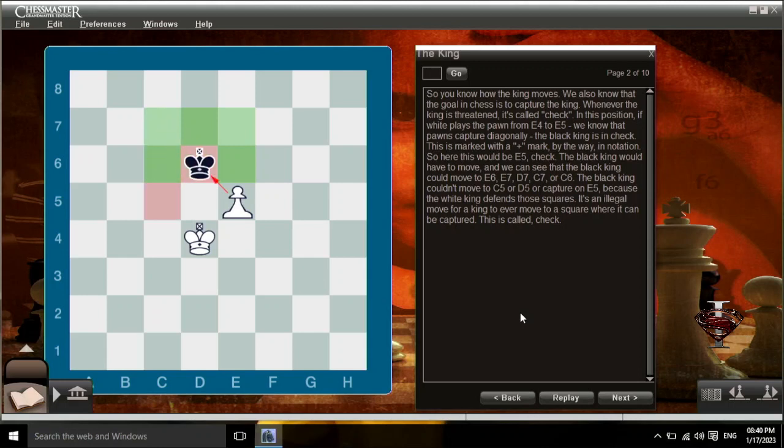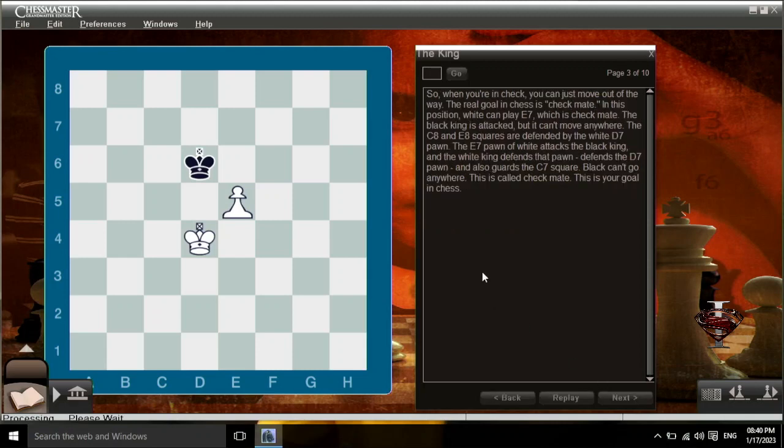The black king couldn't move to c5 or d5, or capture on e5, because the white king defends those squares. It's an illegal move for a king to ever move to a square where it can be captured. This is called check. So when you're in check, you can just move out of the way. The real goal in chess is checkmate.